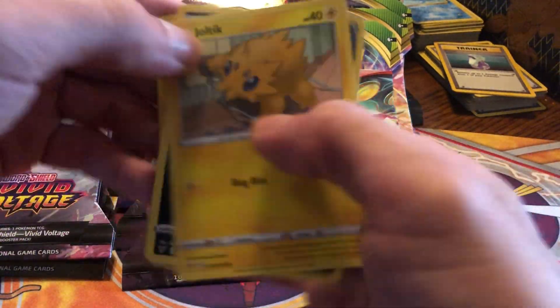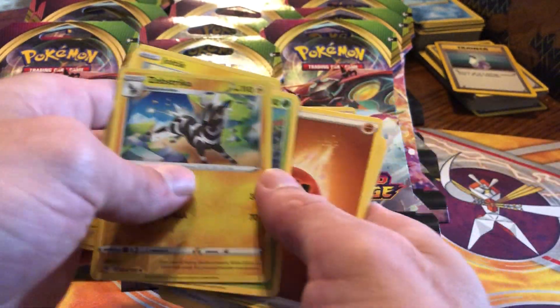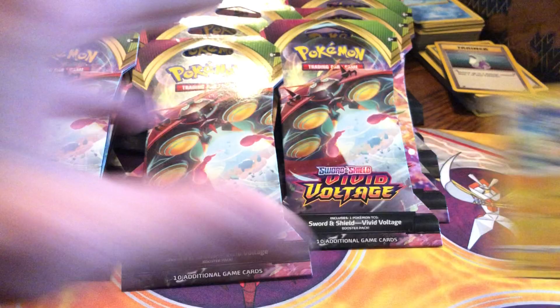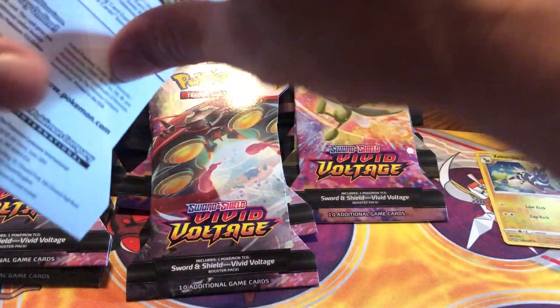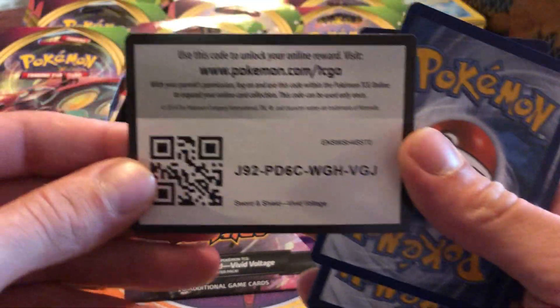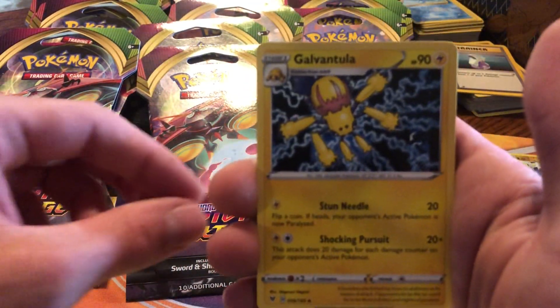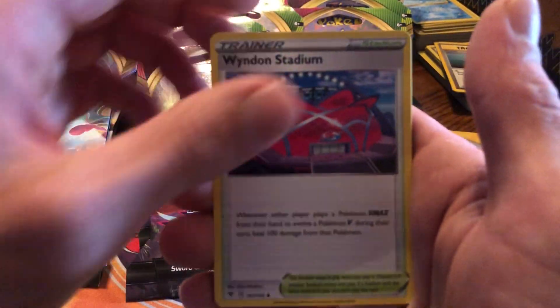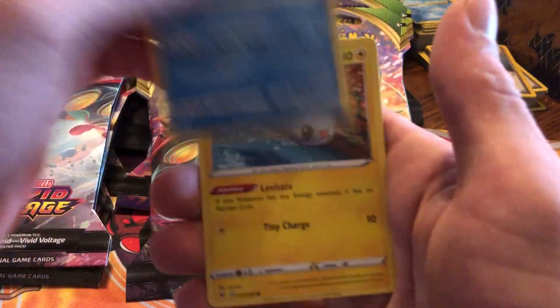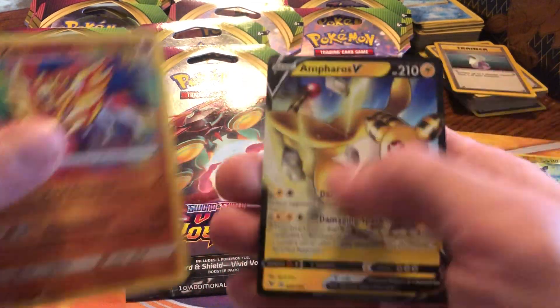Code card - that's a green one. Let me get through this: reverse Zip, Striker Yan Mega, electric energy, Gogoat, Wyndon Stadium, Drillbur, Clefairy, Wooper, Tynamo, Exeggcute, Zamazenta amazing rare, and an Ampharos V. Nice little double banger.